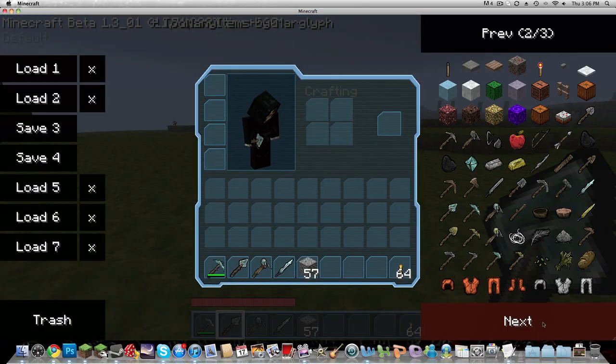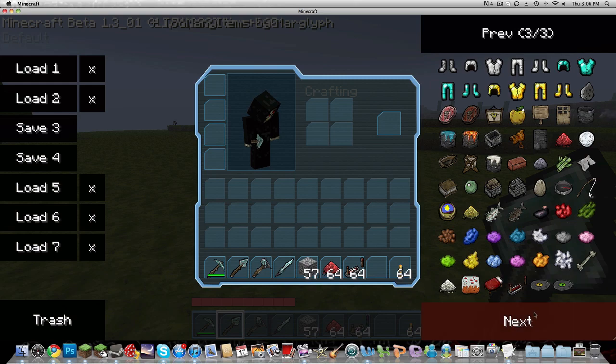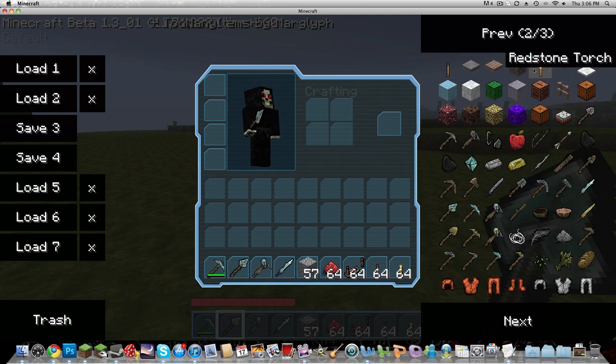I do need some things, though. So I'm going to get my redstone. I'm going to get a couple of diodes. I'm going to need levers, redstone torches, why not? And that's about it, just kind of a demonstration.